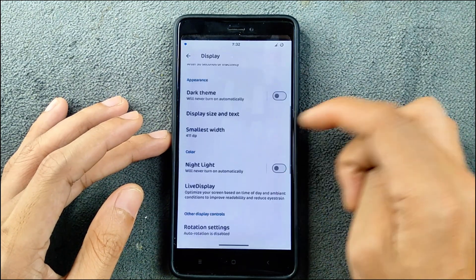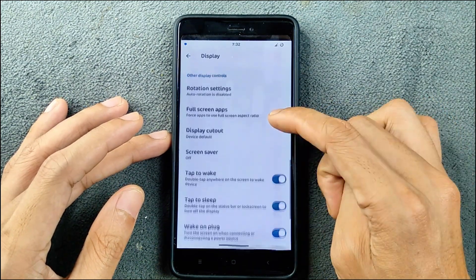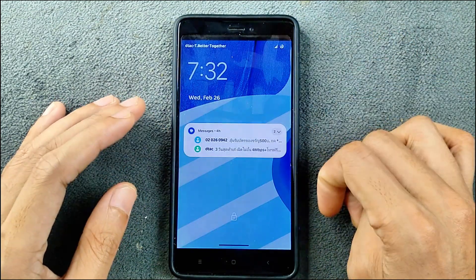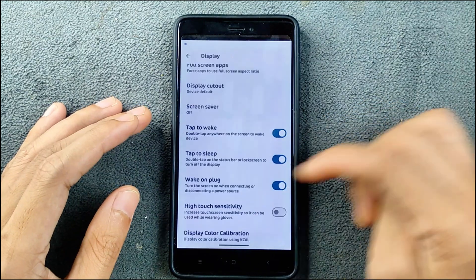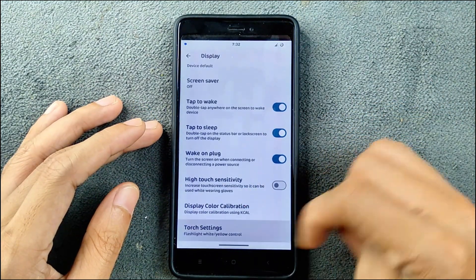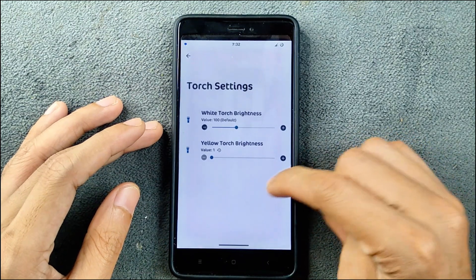In terms of sound and vibration, everything is working perfectly fine with no issues. In the display section, adaptive brightness works perfectly fine, and double tap to sleep and double tap to wake are also working perfectly fine — pretty quick with no issues.